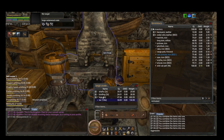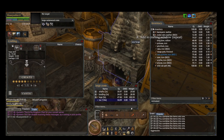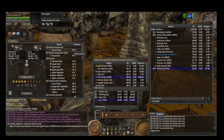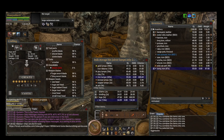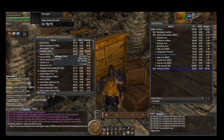Crafting is straightforward. Press B, then drag items into the crafting table — for example, adding a large anvil. If you then add something like iron, it will show your chance to make the item. As you progress further, you'll unlock more objects to craft. This works for just about everything except alchemy.